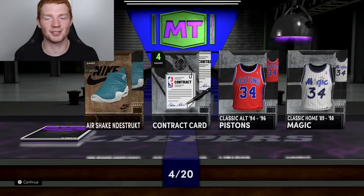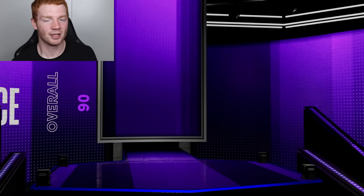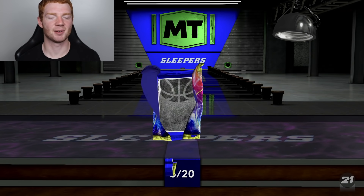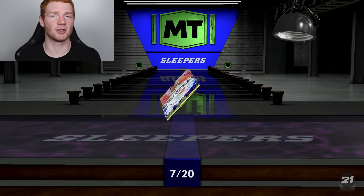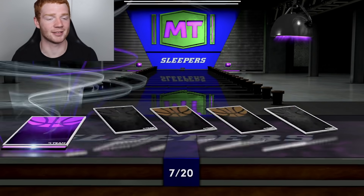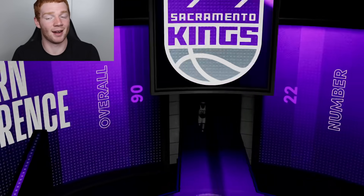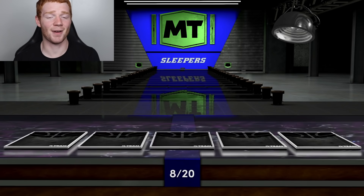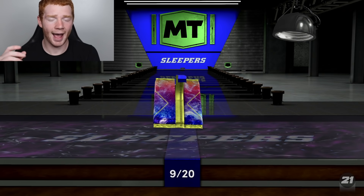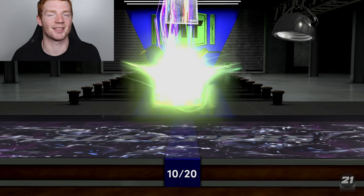I don't even care what I'm getting in the rest of this box. We have pulled everything that I needed - every single piece. Now it's time for J.R. Smith. We get another shake - it's just an amethyst, probably Isaiah Thomas, but your boy has a smile on his face. How weird is it - I've literally only pulled one DeAndre Jordan. We've pulled the same amount of DeAndre Jordans as we've pulled pink diamonds. Another amethyst - I'm glad we got that pink diamond out of the way.